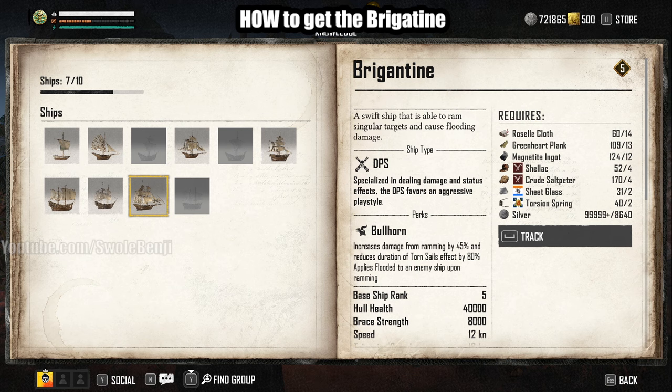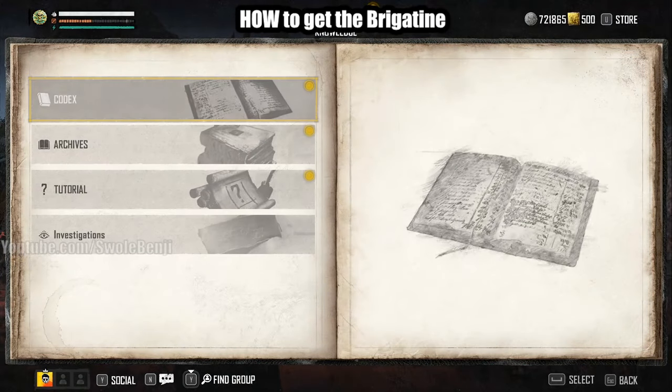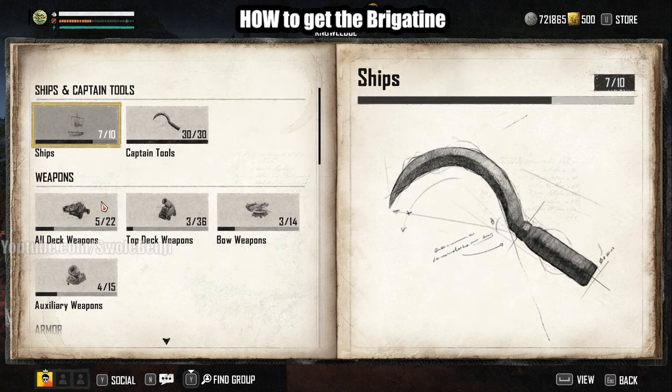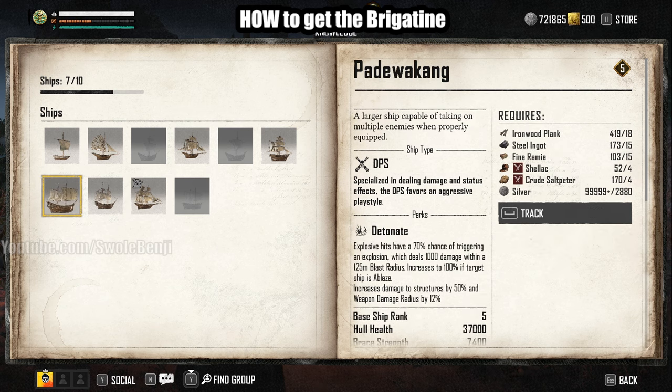To find out how to craft the Bridgetine and where, push M to open your map, go to Knowledge at the top, click Codex, find Ships, then click the Bridgetine. You can track this — it will track all the ingredients and where they're at. These are very easy to get. The hardest ingredient is the Taurosian Springs, but if you just do the main story missions, you'll have around ten of these. By the time you finish the main story — about seven to twelve hours depending on your pace — you'll have everything, including the blueprint which is only about 5,000 silver.